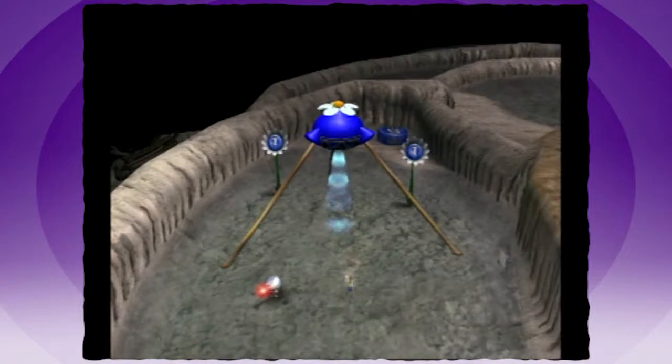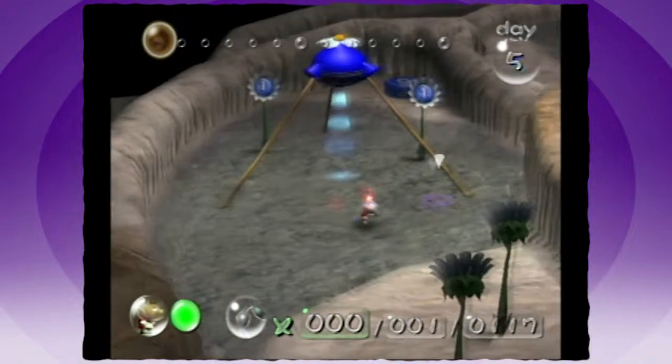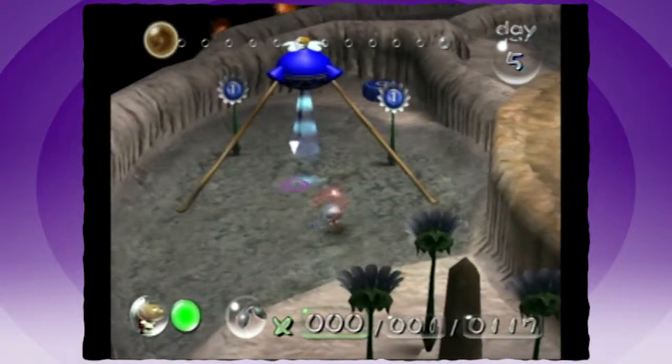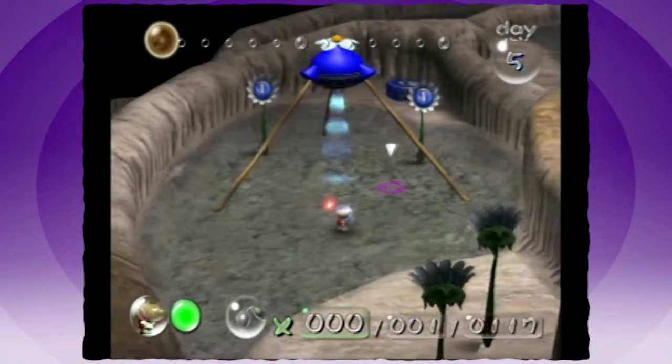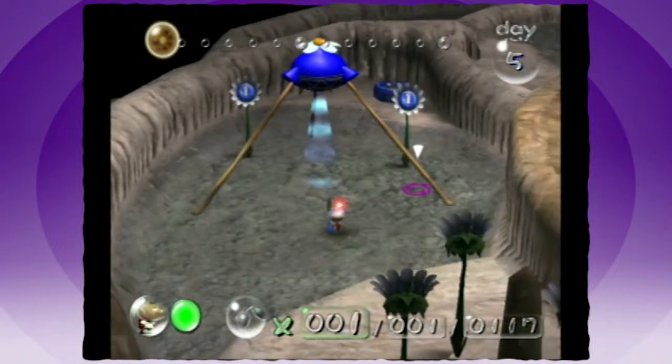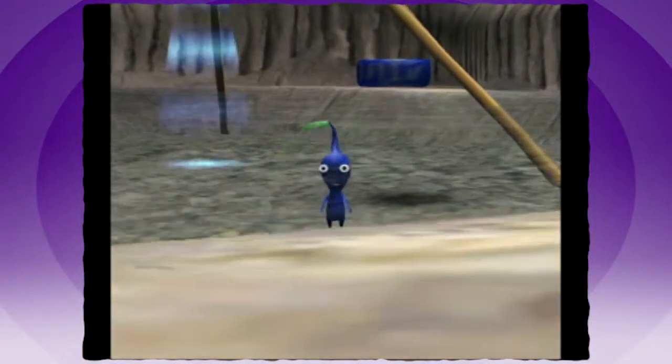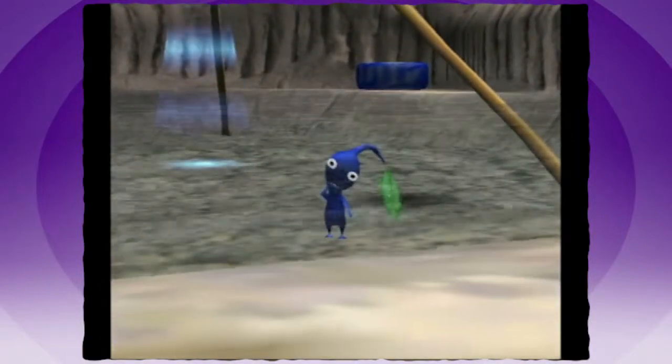In Pikmin 2, you have to use the skills of the other Pikmin in order to actually get the next type. Like, the blue guys are in the second area, but you can't get them until you get the yellow guys from the third area. So you have to backtrack.